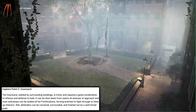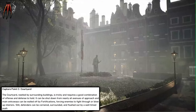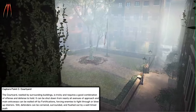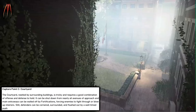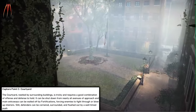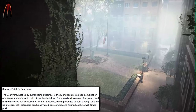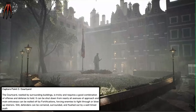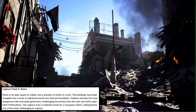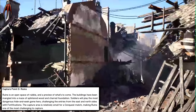Capture Point C: Courtyard. The courtyard, nestled by surrounding buildings, is tricky and requires a good combination of offense and defense to hold. It can be shut down from nearly all avenues of approach, and main entranceways can be walled off by fortifications, forcing enemies to fight through or blow up interiors. Still, defenders can be cornered, surrounded, and flushed out by a well-timed push.